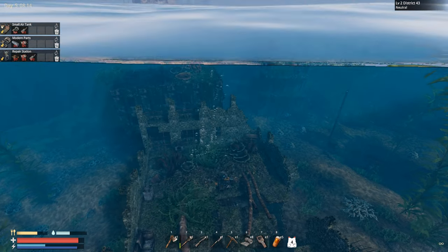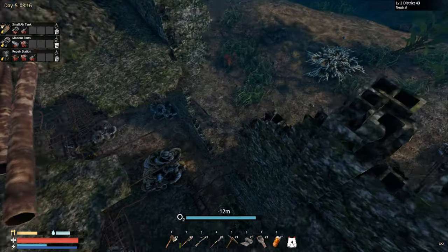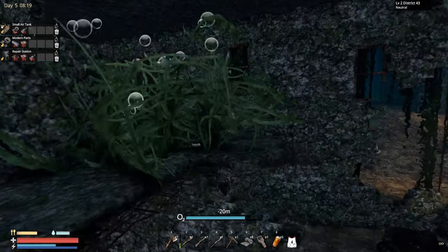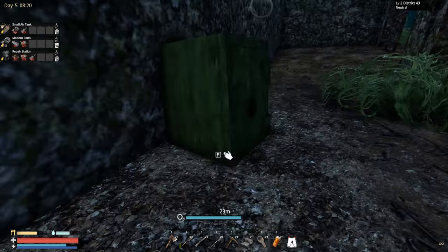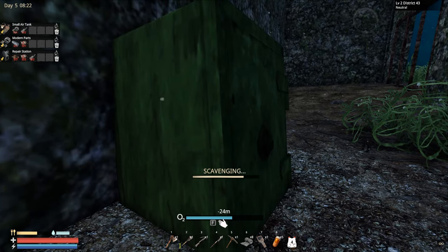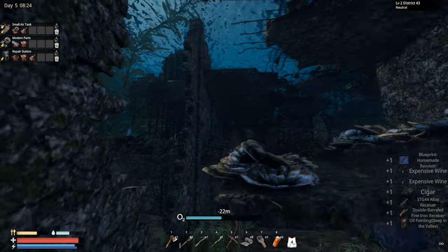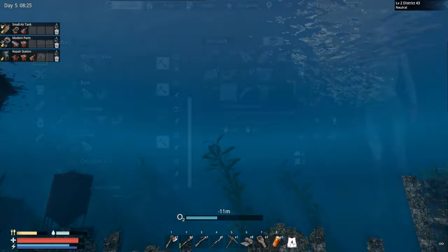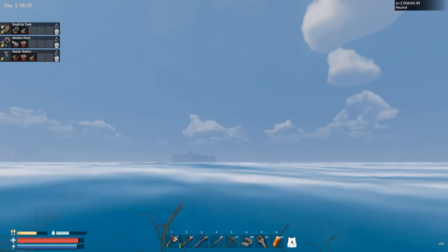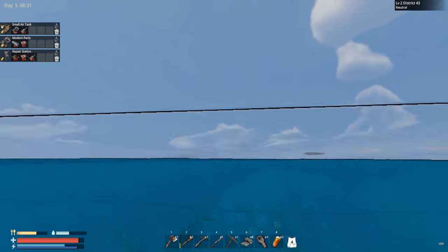Looks like there's another chest below. Let's grab it. I see bubbles — give me something great please. What did we get? We have a blueprint for a pistol — yes! Okay, we have something for our next adventure, definitely not for today.